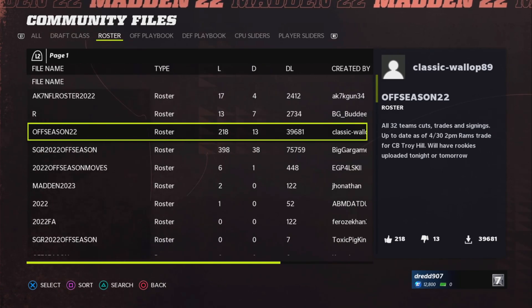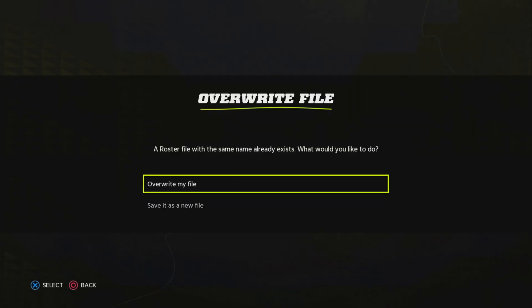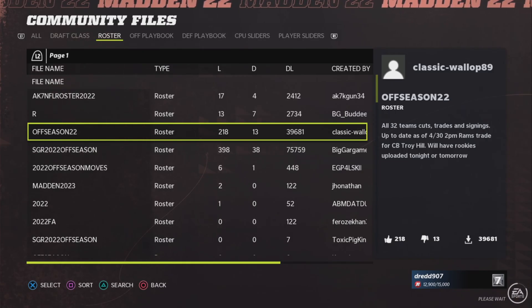On the right you can see a description so you can see what the creators have done. I will be choosing this file for instance, Season 22. You click Download File. I already have a similar file so I overwrite it. The file download starts and it asked me if I wanted to overwrite because I already have a file with a similar name. Download has been completed.